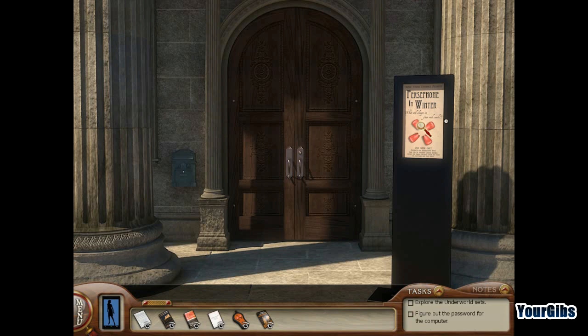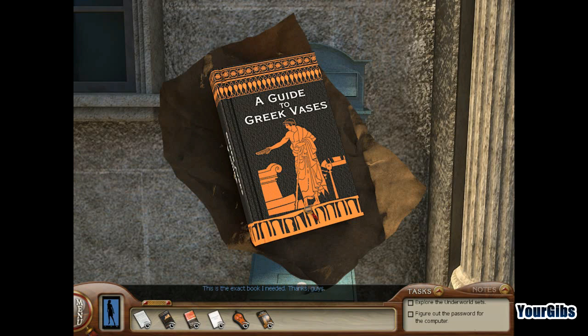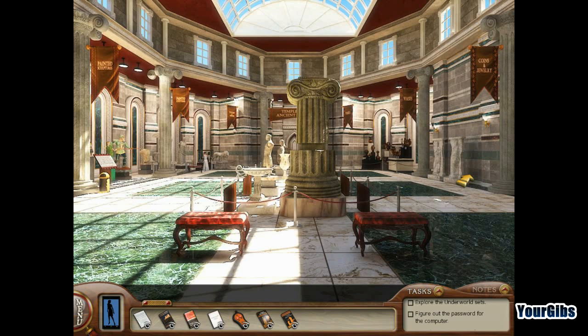This will be more of an interactive second playthrough — hopefully I'll be quicker. We're gonna take a closer look at the poster and figure out how to get in there. I didn't know this was a mailbox over here. This is the exact book I needed! We're gonna have to use this to figure out the vase puzzle — wide mouth, round body, and handles on either side.